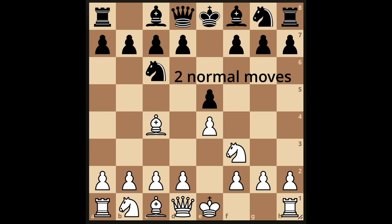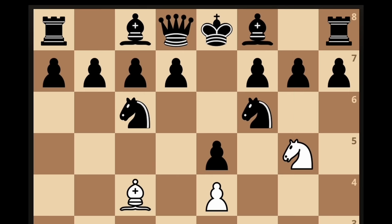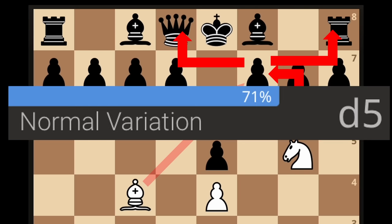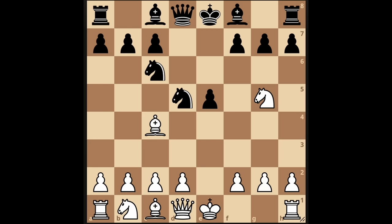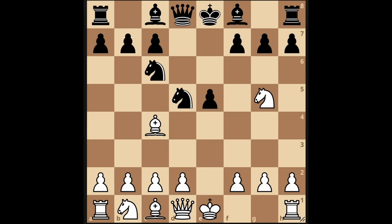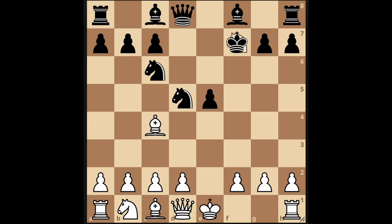There are two normal moves: bishop c5, and more commonly knight f6. Here you attack with the knight, confusing them already by threatening to fork the queen and the rook. 71% defend like this. You take, and the most common move is to recapture with the knight. Now trust the science, because you need to sacrifice your knight. It's called the Fried Liver Attack, and pretty much everybody takes the knight.